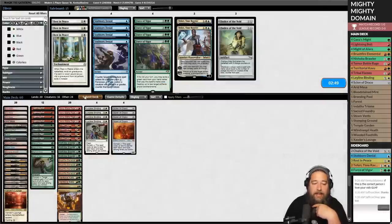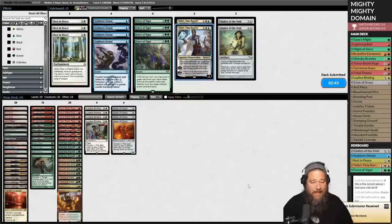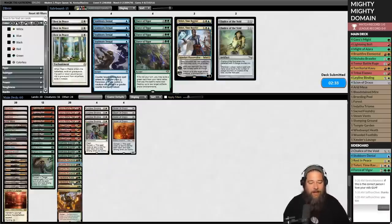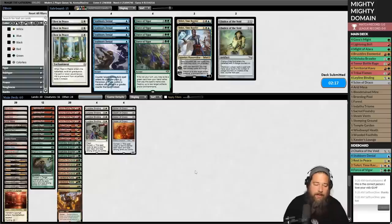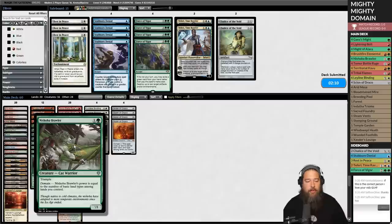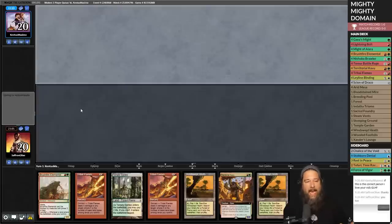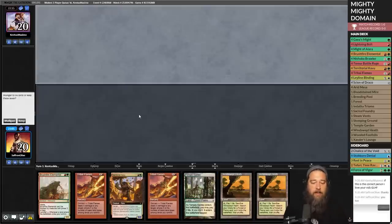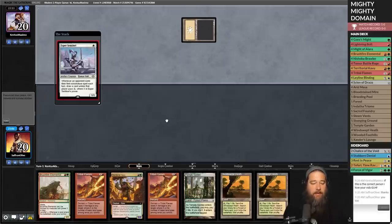That win was fine but not exactly what we're trying to do — the turn three Neshoba Brawler or Brushfire Elemental or Territorial Kavu kill. The nut draw we're trying to assemble is essentially any of our two-drops on turn two with full domain, plus a Might spell, plus Temur Battle Rage — that's just straight up lethal. Windswept Heath into Triumph for Territorial Kavu. Opponent has Mutavault and Thalia.